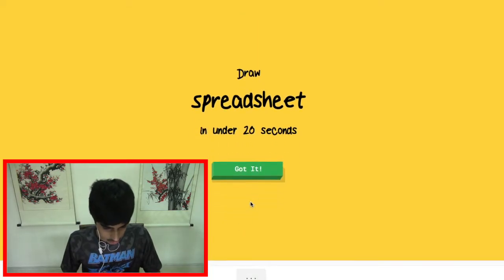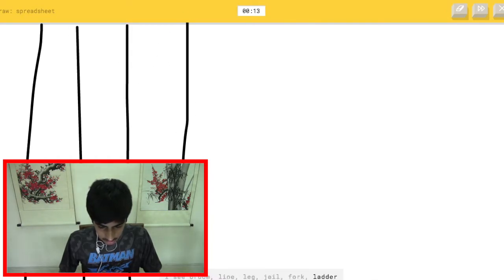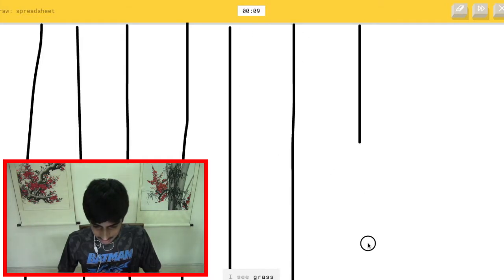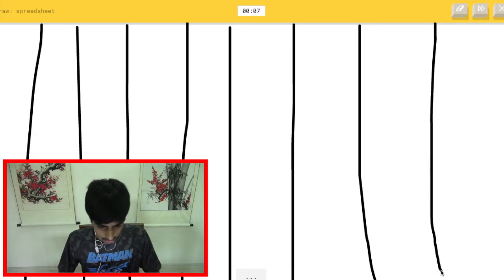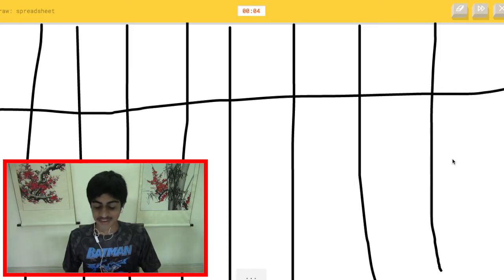Draw a spreadsheet — like the one on Excel. Okay let's just do this. The AI sees broom, line, leg, jail, fork, ladder... grass... I don't know what I'm drawing at this point but I'm just gonna keep going. I'm stumped? Yes you are stumped — oh, it knows it's spreadsheet! I'm happy, shut up.